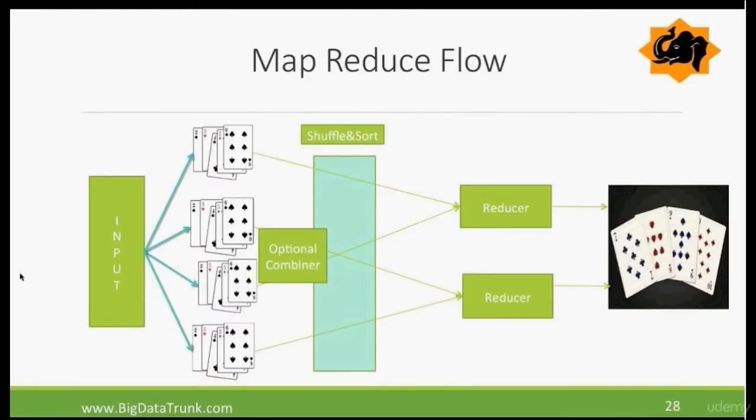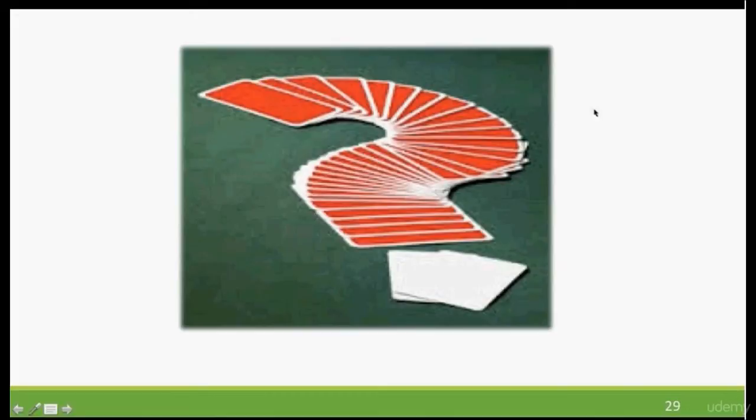Let's put it together. Here is the MapReduce flow: we had input data — a pile of 50 different card decks. The individual friends did the mapping. In the second round, there was an optional combiner. Then shuffle and sort happened, and it was given to the reducers to produce the output — segregating the data correctly and grouping it together to answer how many cards are missing from particular decks. I hope this was an easy way to understand what MapReduce is doing.